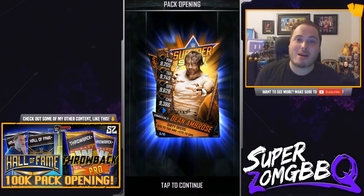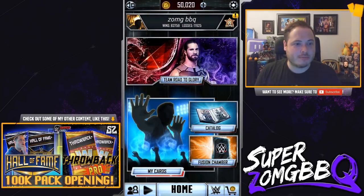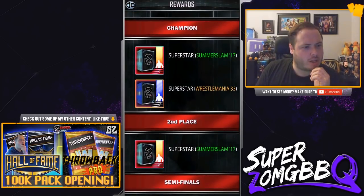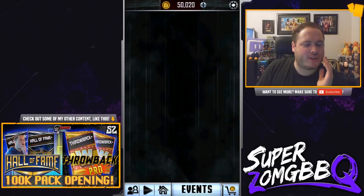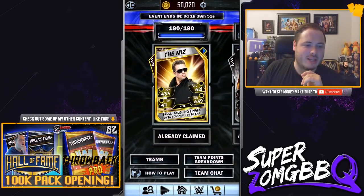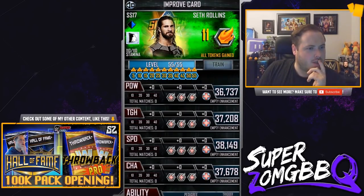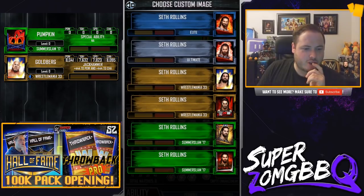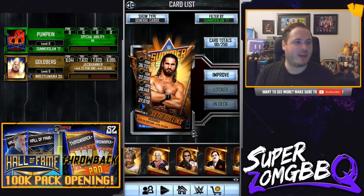There is a SummerSlam 17 Dean Ambrose card. Let's go to King of the Ring and see if they changed the rewards. No, there's no reward changes. So let's go along to the pumpkin cards. We did finish the team event - we got ourselves Seth Rollins, and he's been claimed already. All the cards have been claimed. Let me know if you finished the team event in the comments section.